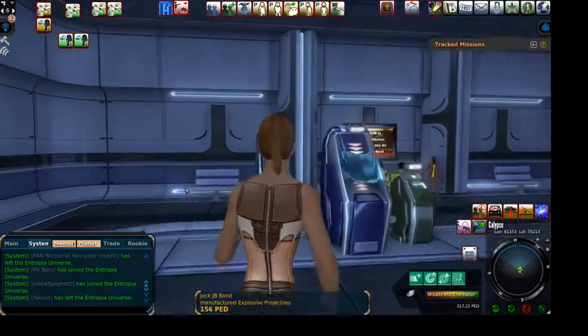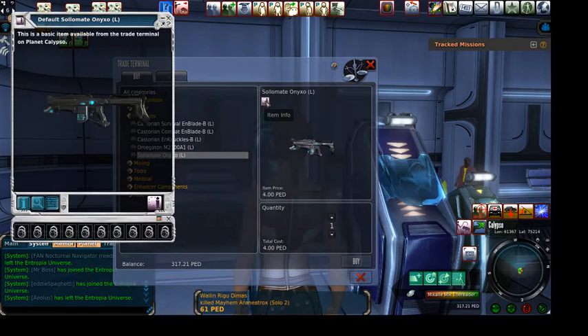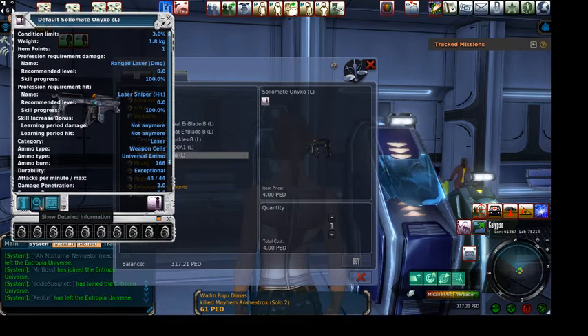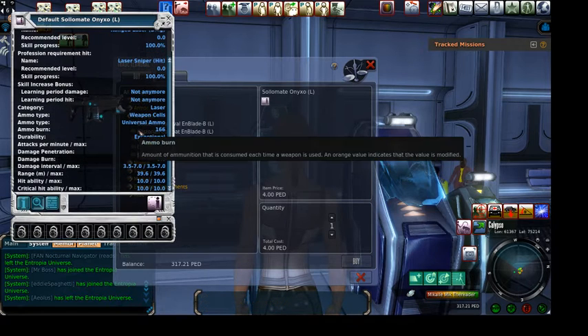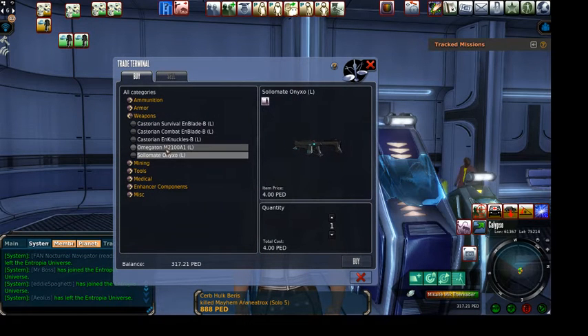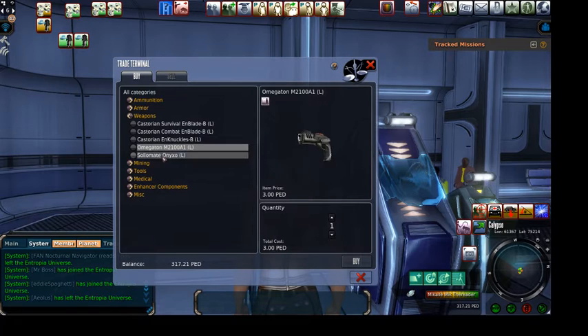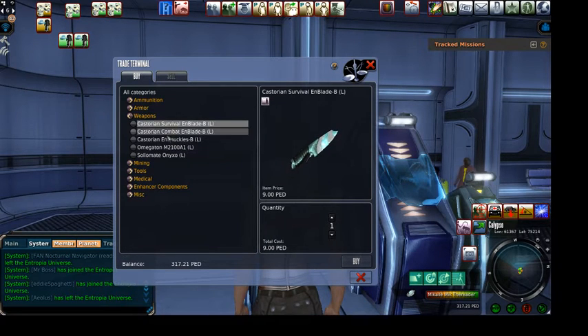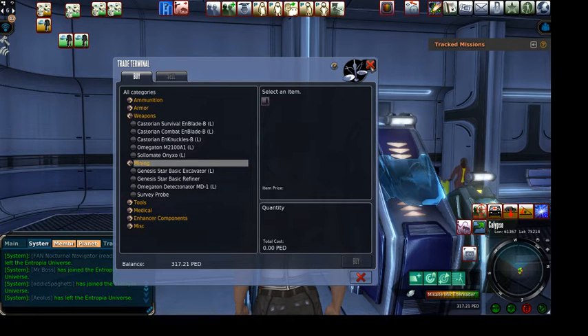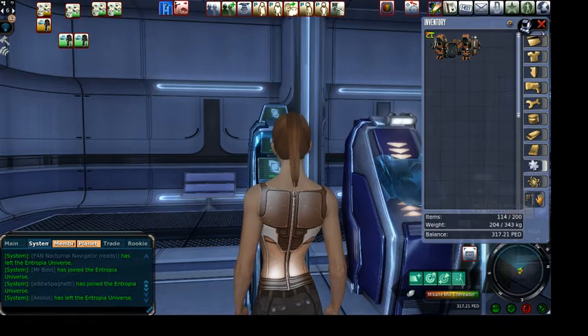Let's look at the TT machine and see what they even have here these days for weapons. There's the Solmate Onyx — whatever that is — costs around 3.5 to 7. And then there's the pistol, which does 2.5 to 5, 70 hits a minute. There are also E knuckles and the end blade. That's what you've got to work with these days — interesting.